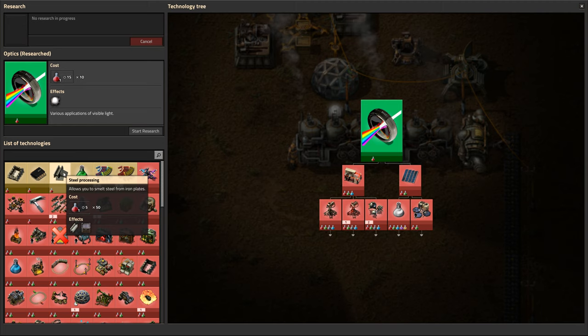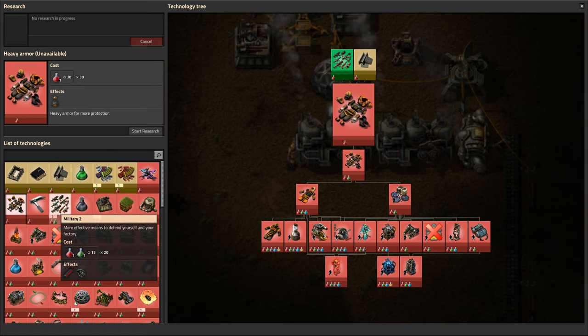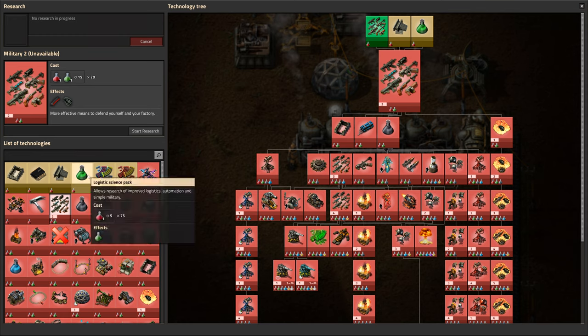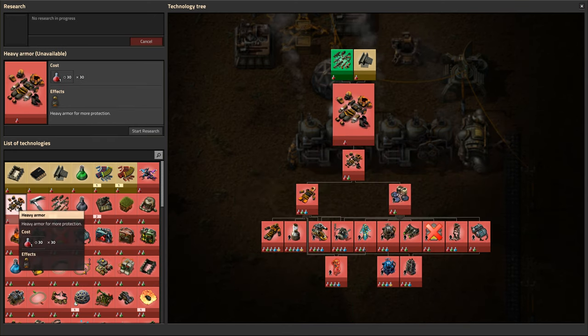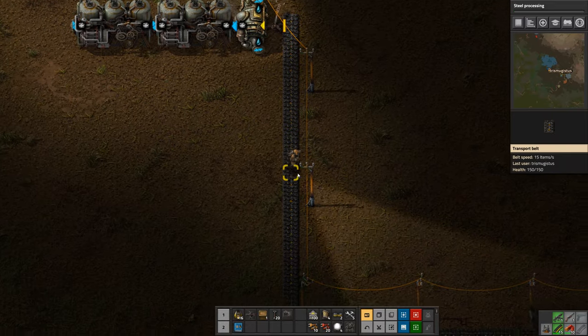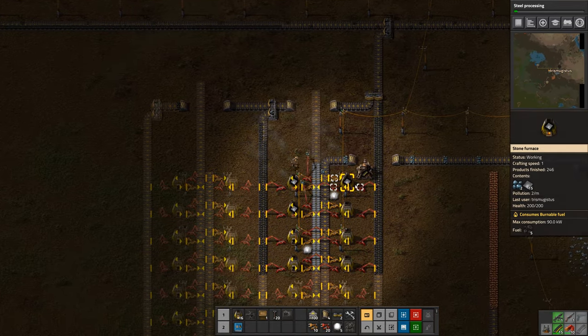We could build steel. What I really want to do is heavy armour, which requires steel. And probably military too, which requires green logistic science packs. So to do that we're going to have to go out and hunt for oil, just so that I at least know where it is. And that'll allow me to set up a steel array when the time comes. So let's get this going.